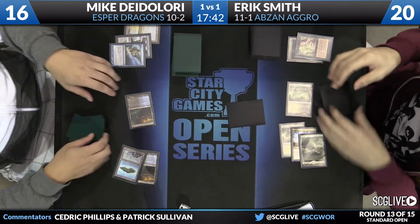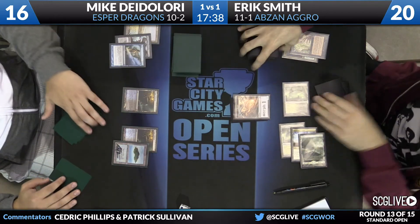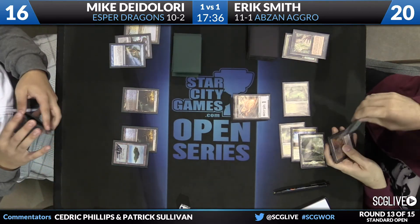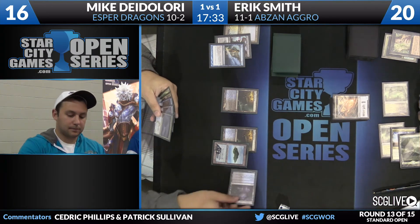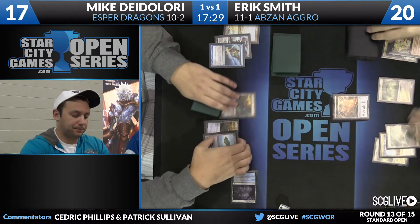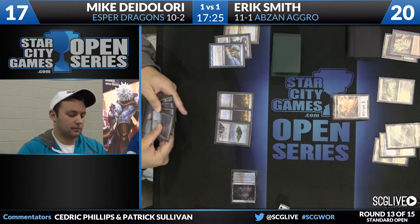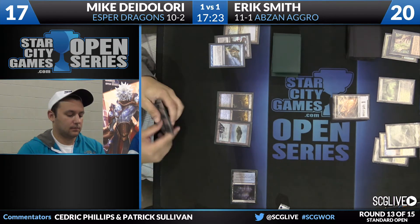Here you see the options for Smith with his Duress — a soft hand. Not too surprised to see him take Dissolve, especially with Silumgar's Scorn in hand and no Dragon. Here's a Morph — it's the Den Protector. This is something that Smith can really take advantage of. For DeLaurie, very important to draw a removal spell now, otherwise this un-morphs next turn. Another Duress hits him, and he's behind on a lot of fronts. It wasn't a removal spell, but it was a Dragon to go onto Silumgar's Scorn — a copy of Silumgar the Drifting Death. So that's not so bad.